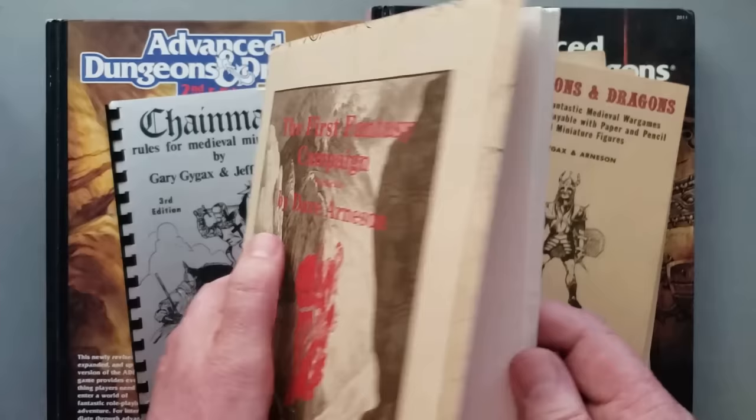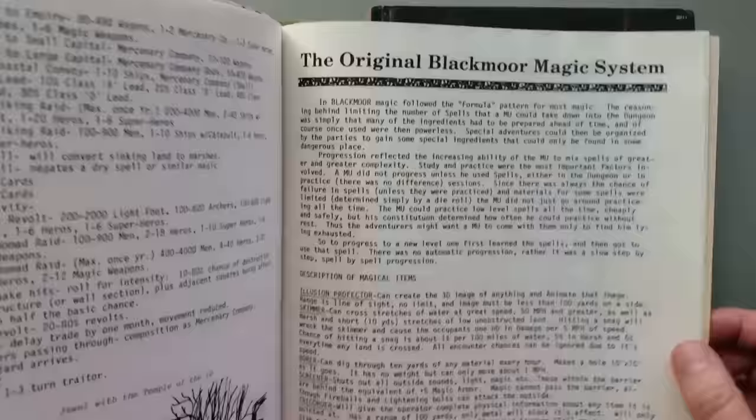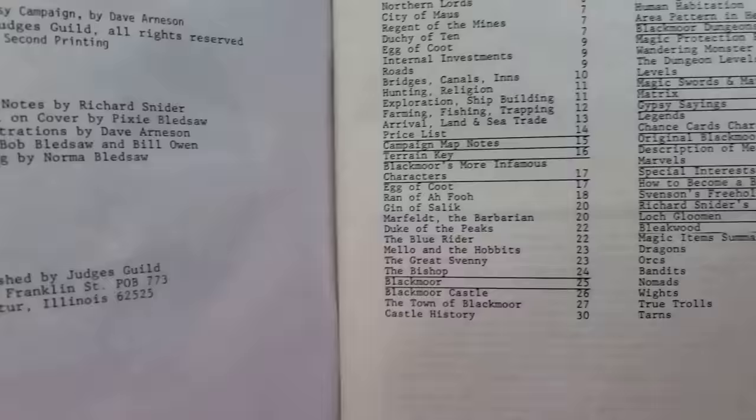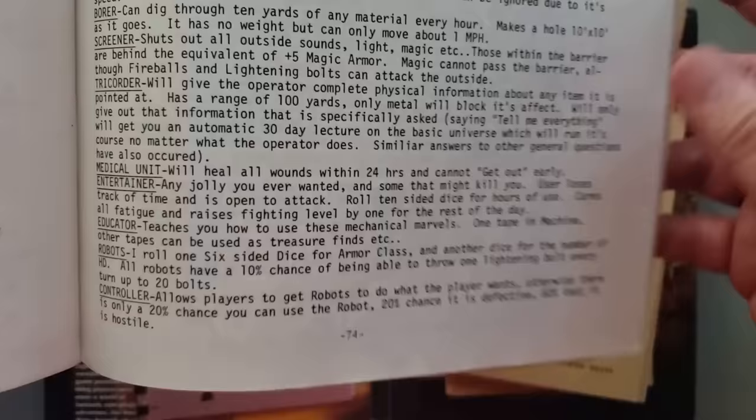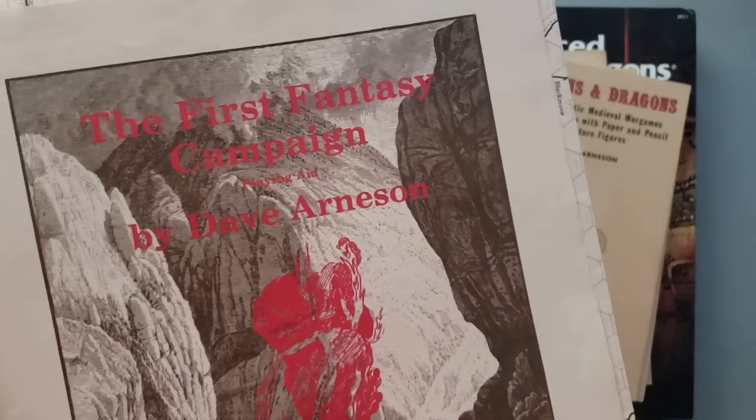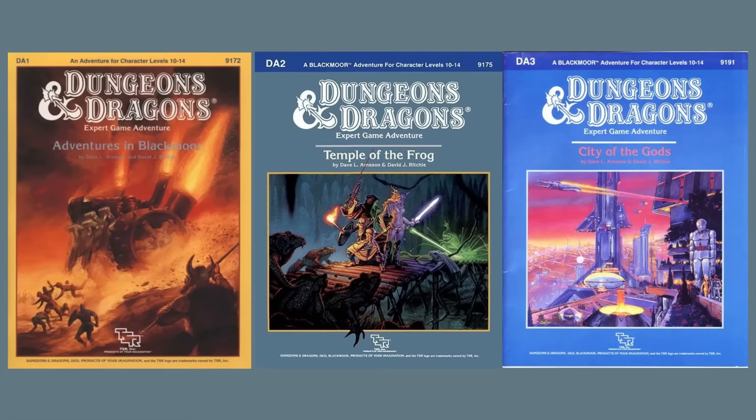Dave Arneson describes Blackmoor — the first time he advertises for players — as a medieval-type Bronstein game. However, Blackmoor really starts to get into what we would now call science fantasy elements. He describes the original Blackmoor magic system, and he has a section called Description of Magical Items, which in the table of contents is labeled as Description of Mechanical Marvels. Items include illusion projectors, a skimmer, a borer for digging through material, a screamer, a tricorder, a medical unit, an entertainer, robots, and a controller to control the robots.